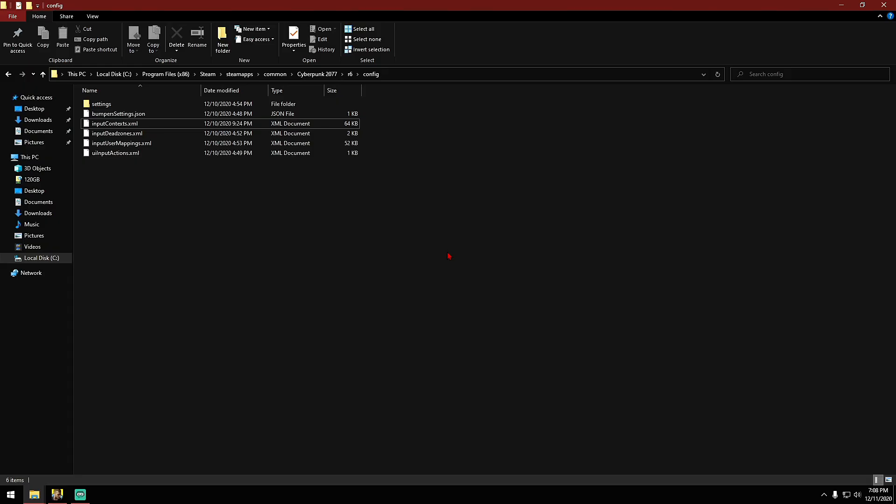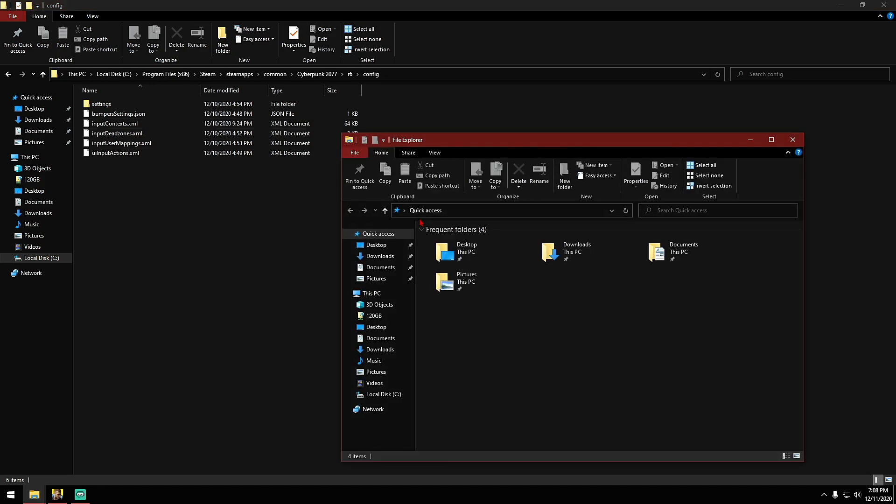So to do that, let me go ahead and show you. This is the directory we need to navigate to. I just want to show you what it looks like. In order to get to this directory, to the specific inputcontexts.xml file, we'll go ahead and open up a new File Explorer window.